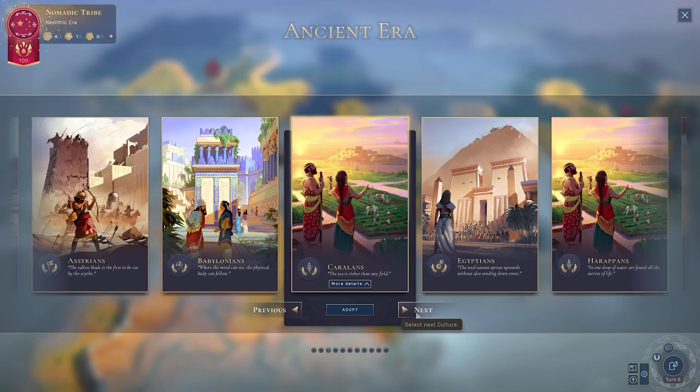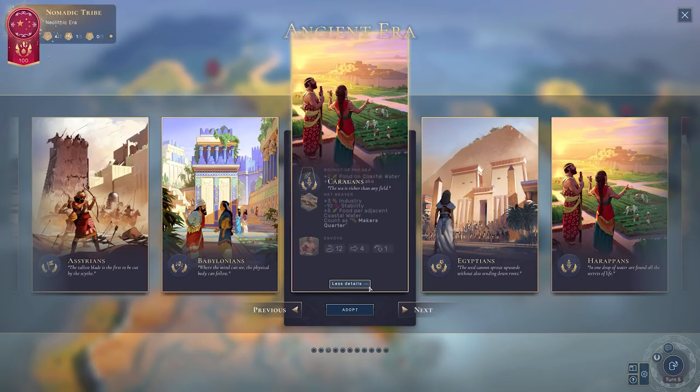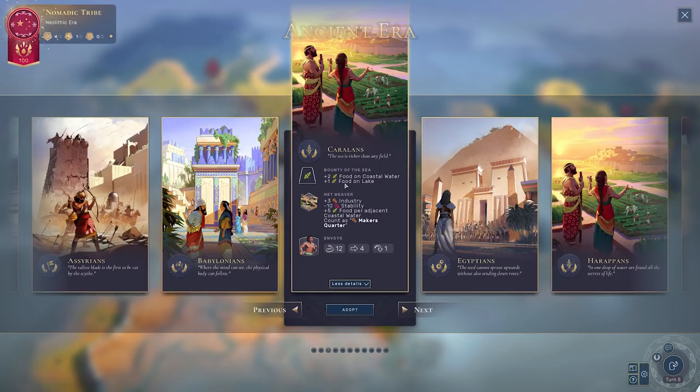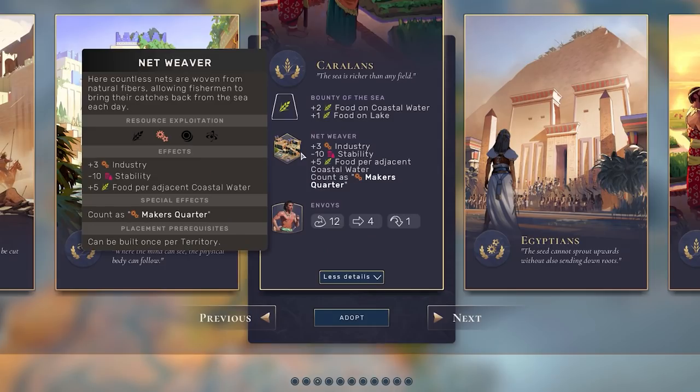Here are the Kuralans. 'The sea is richer than any field' — and boy do they live up to that. Bounty of the Sea is their trait, and for the rest of the game it will be providing us with plus two food on coastal water and plus one food on lakes. Their emblematic quarter or unique district is the Netweaver. It's built along the coastline but not in the water, and it provides plus three industry at the cost of minus ten stability.